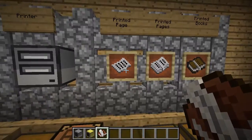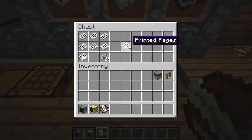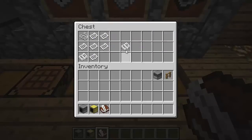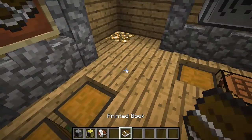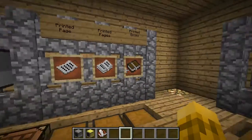With a single printed page, you can combine a bunch of them together with some string to make a bundle of printed pages. The order in the bundle is determined by how you put them together — it's a shapeless recipe, the string can go anywhere, but the pages go in the order you place them. If you'd rather turn them into a book, you take your printed pages and mix them with leather to bind them into a printed book.